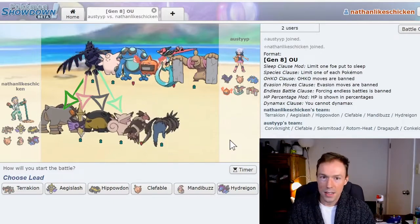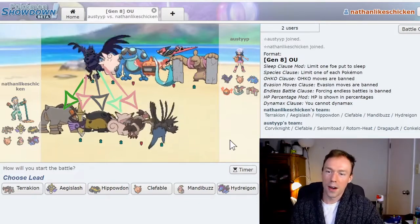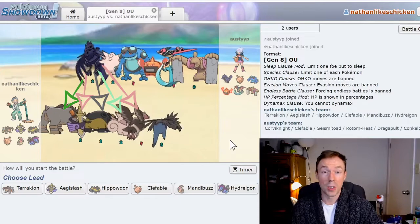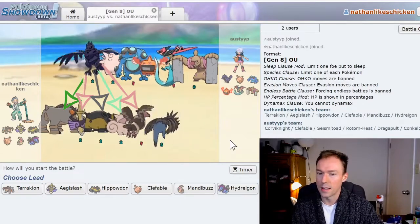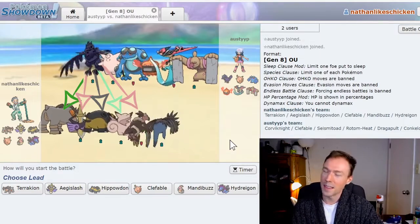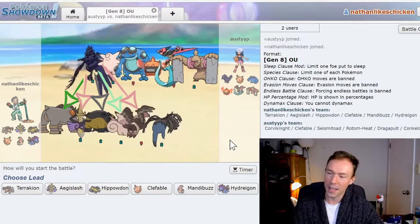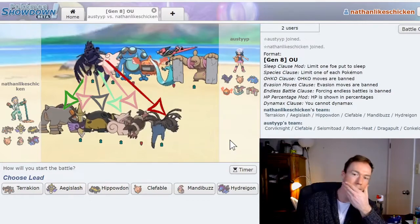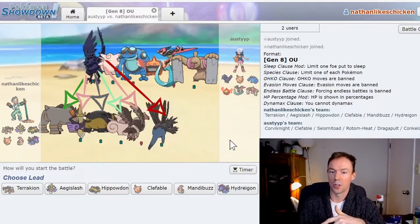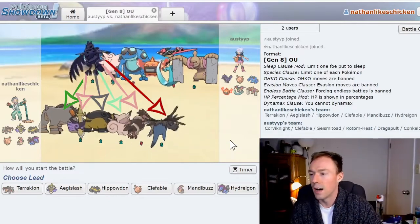My Mandibuzz has a minor advantage — it's got a lot of defense, so I'm not too scared of Corviknight's attacks, and I can Knock Off its leftovers and U-turn into something else. Finally, my Hydreigon. I actually specifically included a Nasty Plot Hydreigon because I realized how weak my team is to Corviknight while team building. If I can get a Nasty Plot off, it will cook that bird alive. For a lead matchup it's a little less ideal since Corviknight can try for a super effective U-turn or Body Press. But I really like Hydreigon here — it can get off a Flamethrower, take off half Corviknight's health, and put my Terrakion and Aegislash in a great position to finish it off. I'm giving Hydreigon the advantage here.